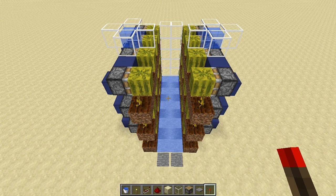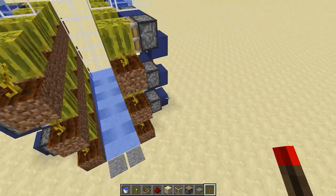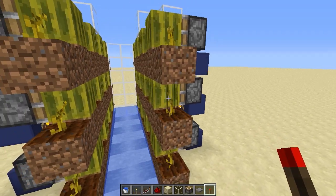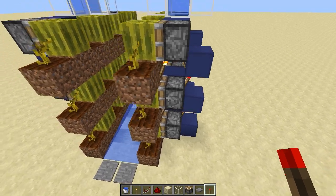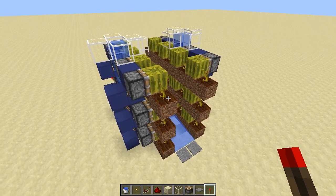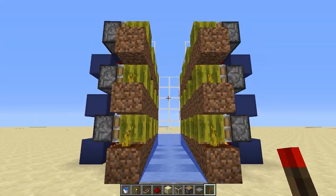Hello and welcome to another tutorial. Today we will be building a stackable farm that can farm both melons and pumpkins. It's highly efficient as there are almost no drops lost in the process. It uses almost no redstone — only one piece of redstone and one normal piston per harvested melon or pumpkin. A couple of building blocks are also used and the building is really easy, requiring almost no experience in Minecraft.